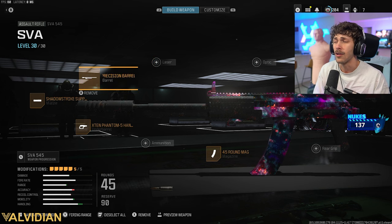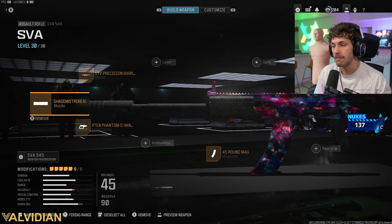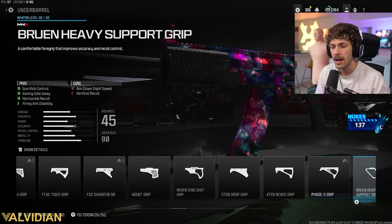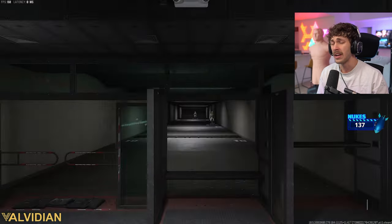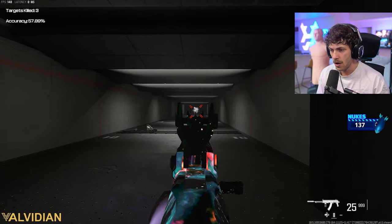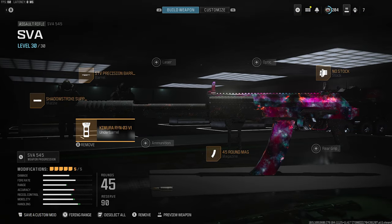You guys are going to see I was beaming people at long range. We are going to keep the Precision Barrel, keep the muzzle, keep the 45-round mag, and just swap out for a little more recoil control, making the thing a little more consistent. Just to show you guys real quick, this thing is an absolute beam. Yes, you can see this recoil, but you still can beam like crazy. I know a lot of you guys are going to like this build.